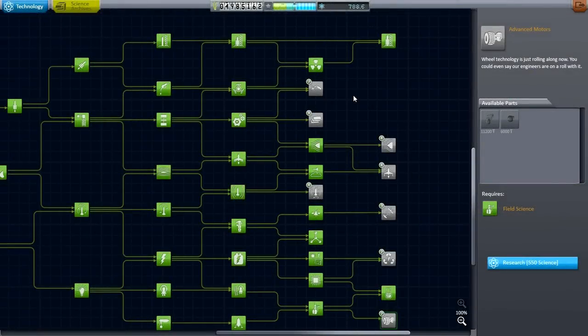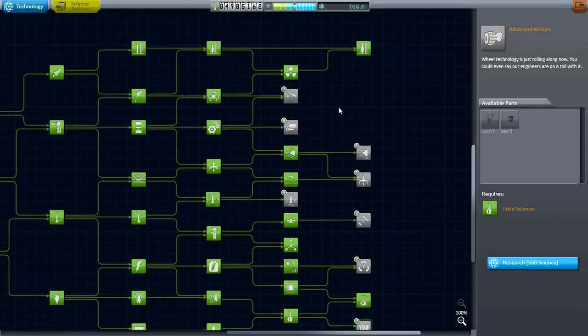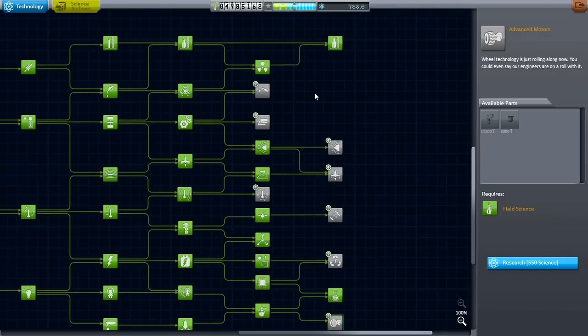Hello everyone, and welcome back to my Efficient Design Series in Kerbal Space Program 0.24.2. In this episode, I want to start working towards building a Kerbin Orbit Station. We have tons and tons of funds, and we've got a fair amount of science, though not quite enough for what I want to do. We need to unlock some more technologies, but I think a Kerbin Orbit Station is something that a space agency with these kinds of funds should aim towards.